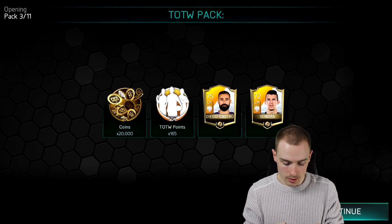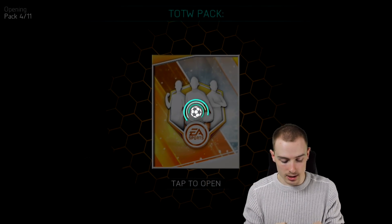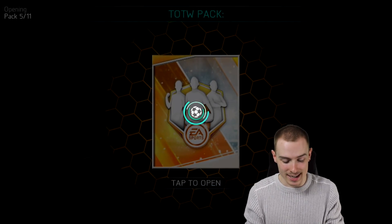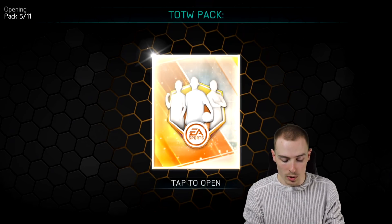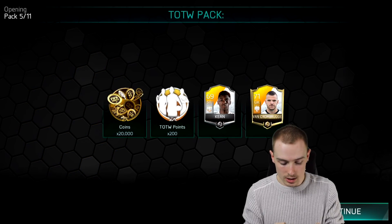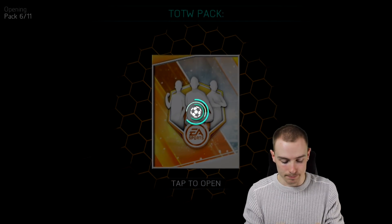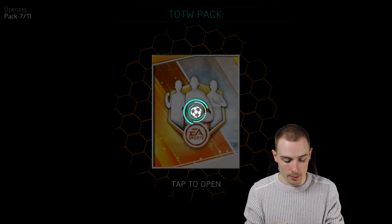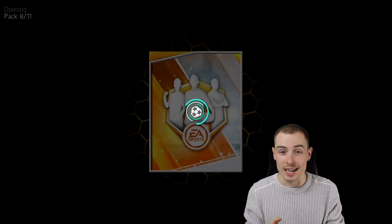Pack number three — two golds again. Two golds again in pack four. This pack luck is actually pretty decent — three packs in a row now. They've all been reveal-all packs. There's the first silver coming in. Two golds — very nice indeed. I'm hoping bundle number two will give us our elite, and we need it to be a really nice elite.